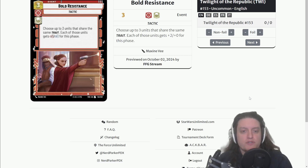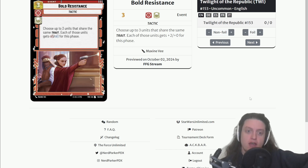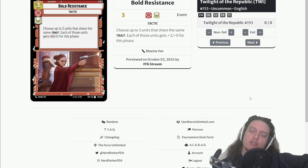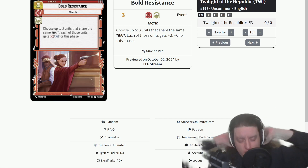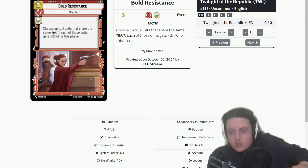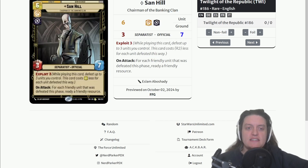Bold Resistance: three-cost Aggression Heroism event — choose up to three units that share the same trait; each of those units gets plus two power for this phase. In theory that's three for plus-six total power, which could be really good. But it's going to be quite conditional — how often do you have three units sharing the same trait all able to attack in the same phase? The potential upside is very high but I think the answer is: not that often. That said, this set has tokens as a big mechanic, and mass token generation could give you the three clone troopers or three battle droids you need to maximize its value.